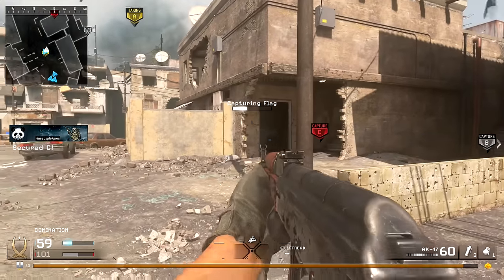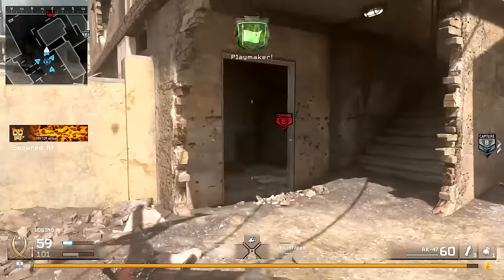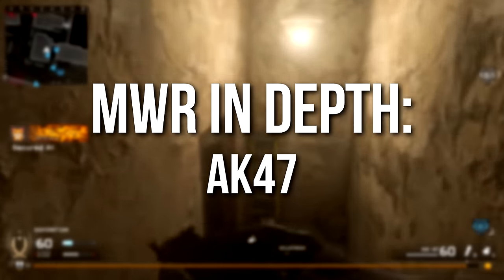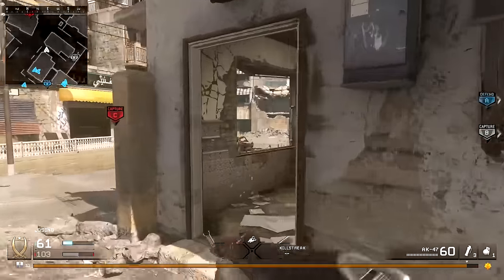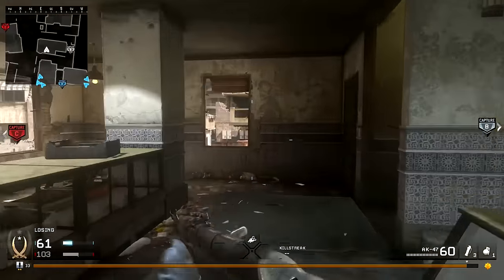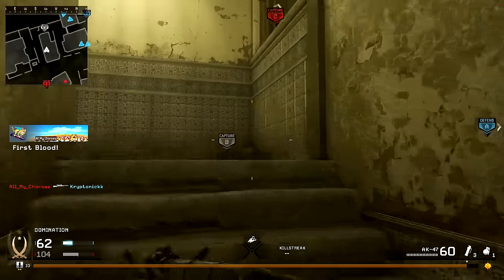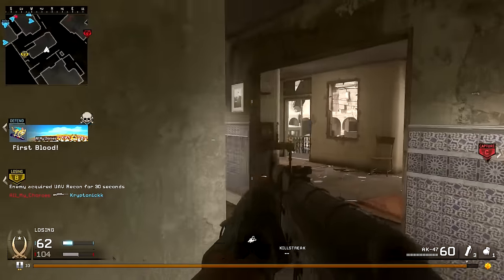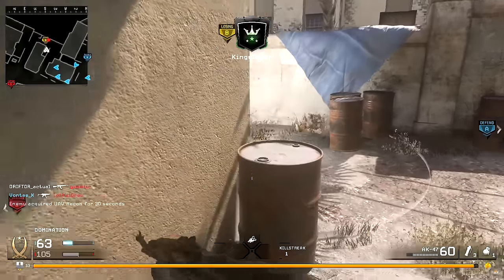Hey guys, Drifter here. Welcome to another episode of Modern Warfare Remastered In-Depth. In today's episode we're going to be reviewing the AK-47 assault rifle, which is about as classic Call of Duty as Call of Duty can get. There aren't many guns in the series as iconic as the AK-47 — you play through it frequently in campaign, and a version of it shows up in almost every single Call of Duty game since this one.